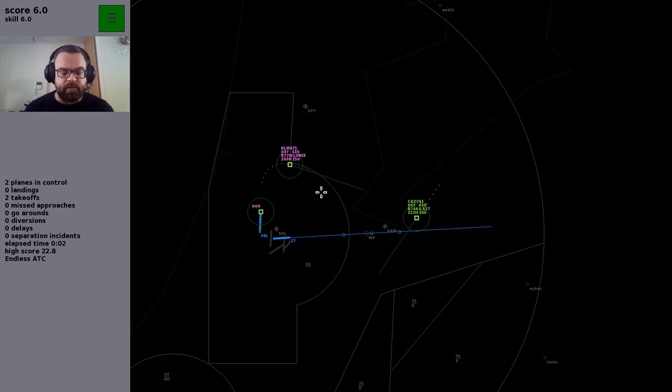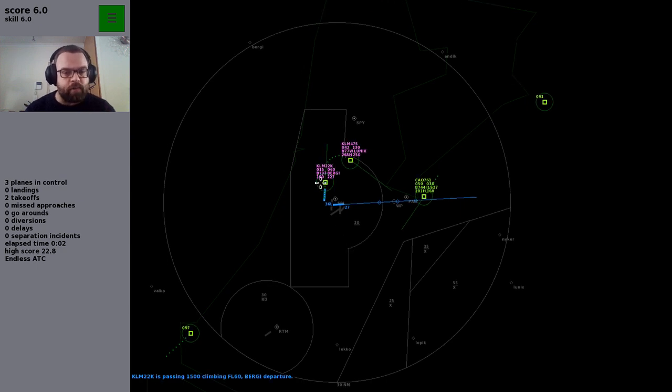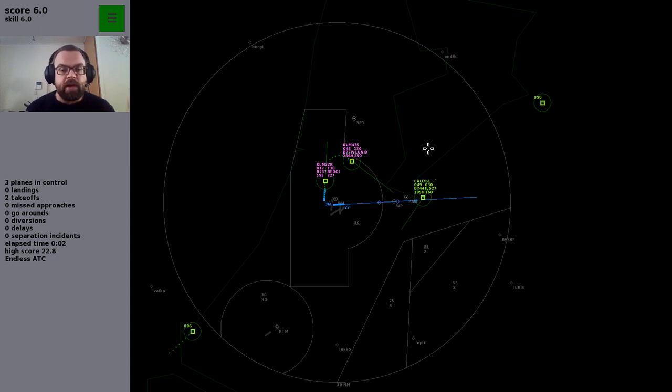The third and final way to control aircraft is by changing their heading. This is used when things are really getting tight with a lot of aircraft on screen. Changing the heading isn't ideal — it wastes time and fuel, and pilots want to get somewhere as direct as possible — but often the quickest route isn't a straight line. You change their heading only if you haven't been able to resolve separation by changing altitude or speed.